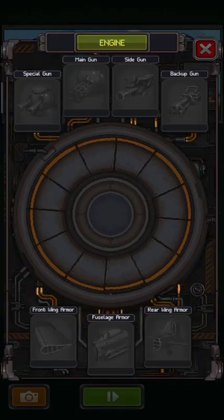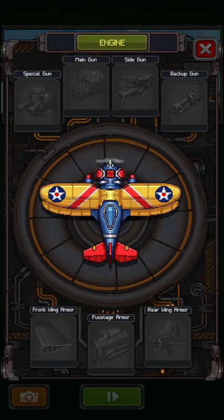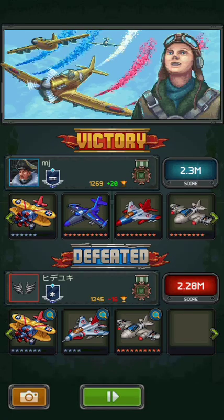You can see his aircraft is more powerful than mine. His first aircraft is level 7, his second aircraft is level 4, and mine is only level 6. By playing this way, you can win the multiplayer battle by using your aircraft skills. Thank you, like, subscribe and share.